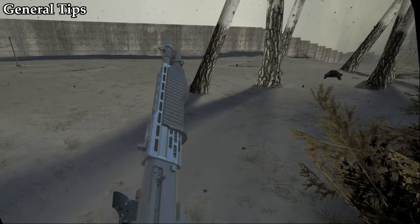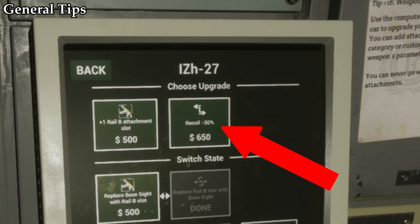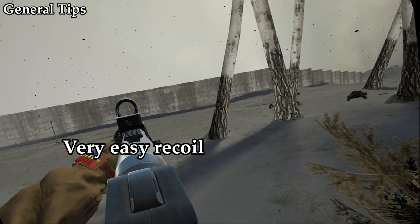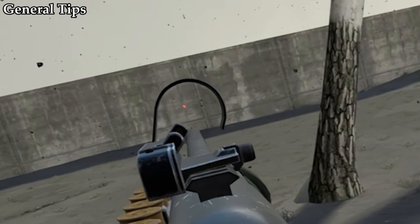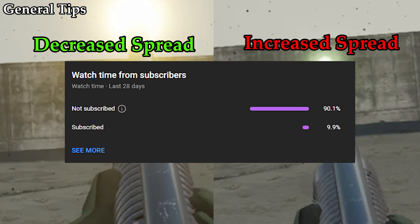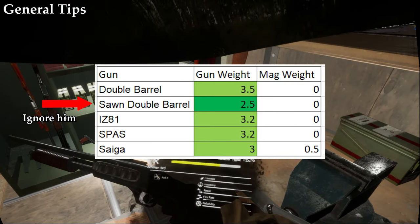In terms of general tips, I have quite a lot of knowledge to share. First, let's discuss upgrades. The recoil upgrade is only viable on the Spaz and the Saiga, but you don't even need it because in my opinion the recoil isn't even that bad to begin with. I did test the spread upgrade and it does not affect slugs one bit. However, there is a big difference between decreased and increased spread with buckshot. Weight differences between the guns are also negligible, as they all weigh within half a kilo of each other.